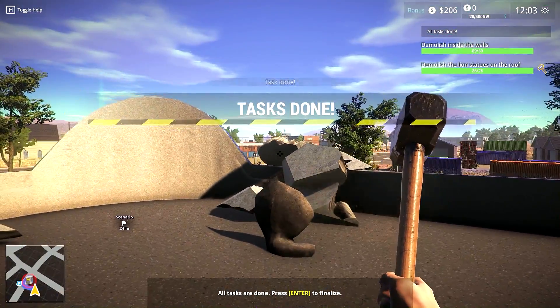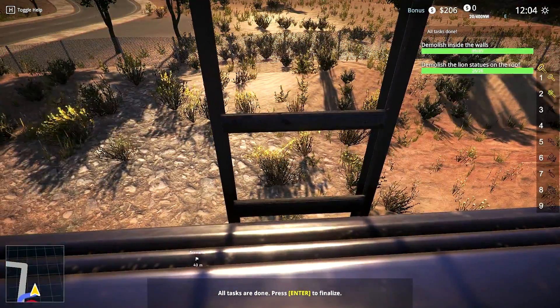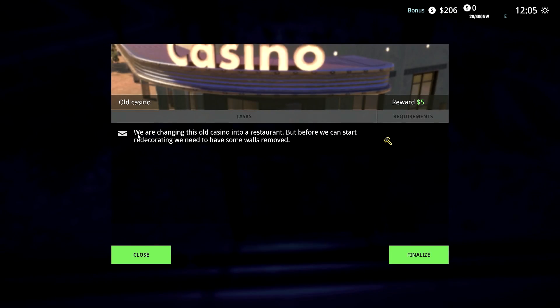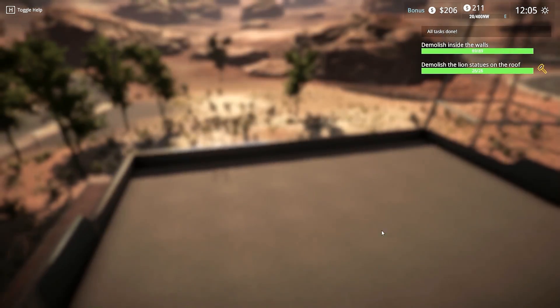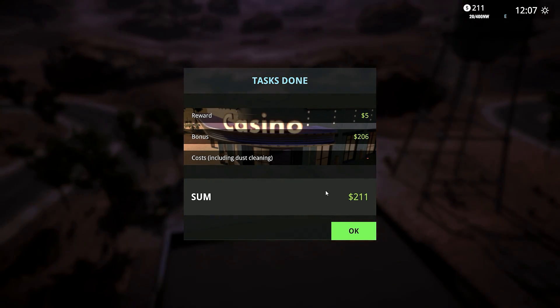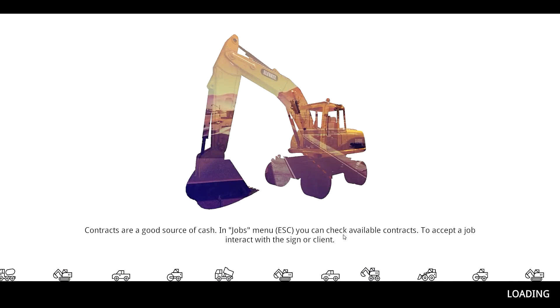Tasks done! Then what - do I just go down here? We're changing the blah blah - finalize. Did I just do it? Was that all? I guess I don't do the restaurant bits - I just demolish some walls, because that's kind of what our company is all about, right?